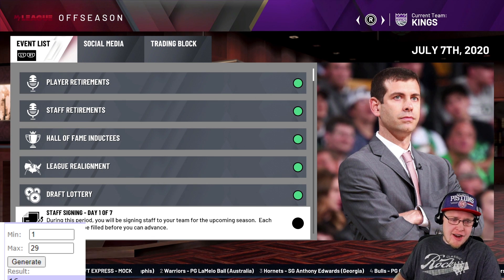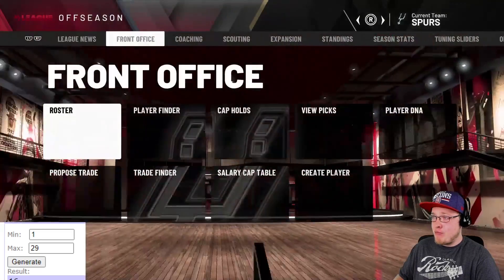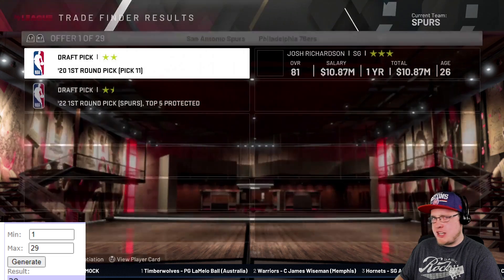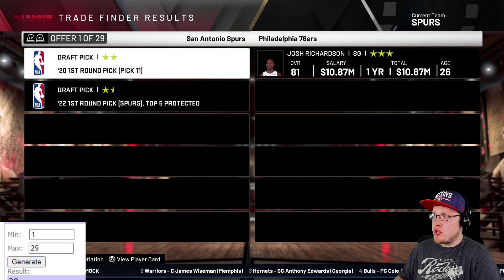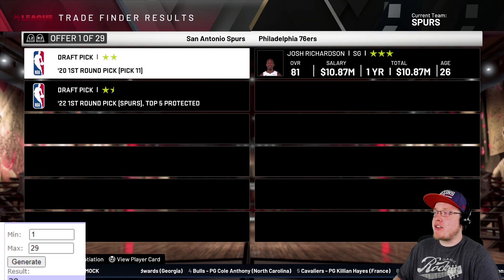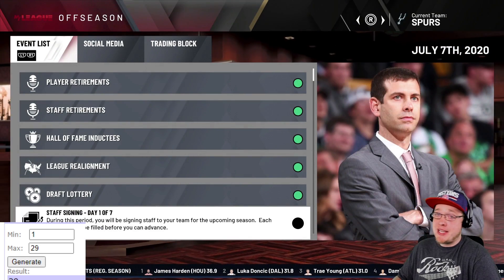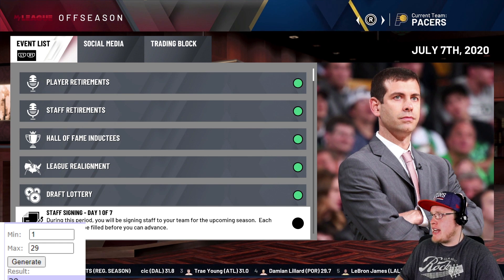The San Antonio Spurs have the 11th pick - who's going to team up with LaMarcus Aldridge? We generate and it lands on the Washington Wizards' trade slot. No draft picks allowed, so we go right and find either Josh Richardson or Alan Samuels. We go with Josh Richardson - he had a big scoring game for the Sixers this season, though he played poorly against the Celtics.